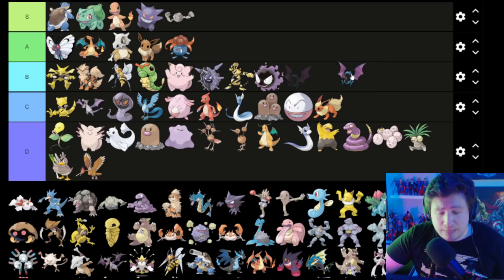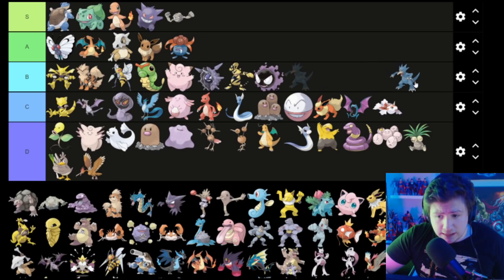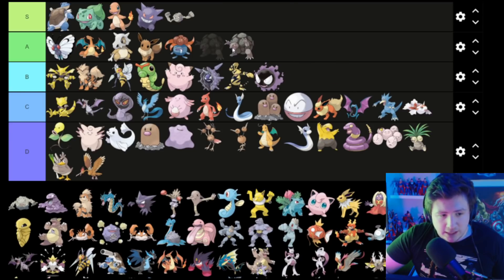Zubat is a C. Something I can't identify goes in C. Golduck — it's actually pretty cool, one of the least talked-about Pokemon, so I'm gonna put him in C. Golem — I like Golem — Golem goes in A. Graveler is an S — I love Geodude's entire line.